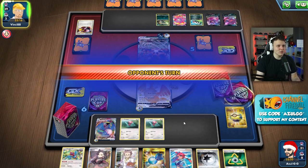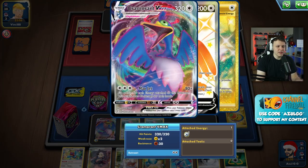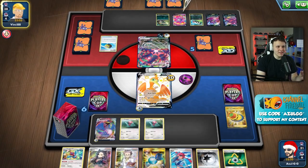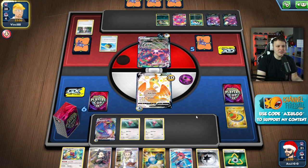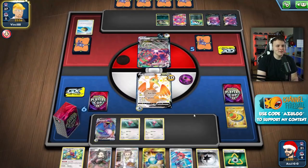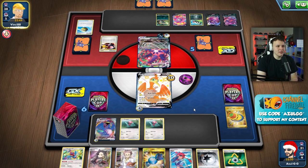We need to draw a lot of cards - we're starting to slowly slip further behind to the point where we might not be able to catch back up. We need four heads with a Powerful Energy to get the KO on the Eternatus VMAX, which isn't that many heads if we can get a ton of energy. Four heads, and if we can find one of those Glimwood Tangles for a reflip, it can really get us there pretty reasonably. We'll see if we can pull that off.